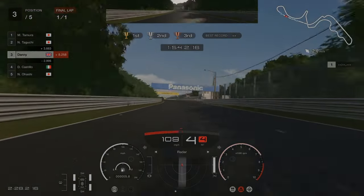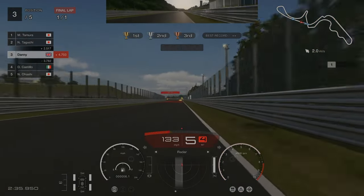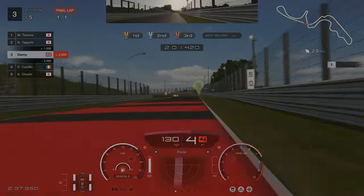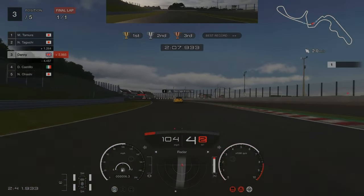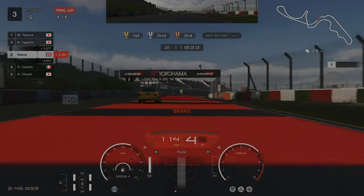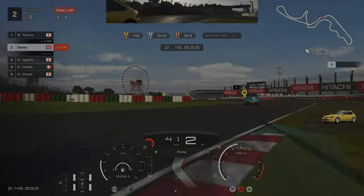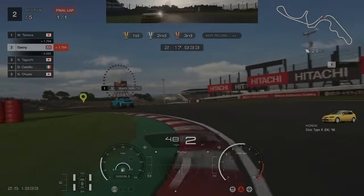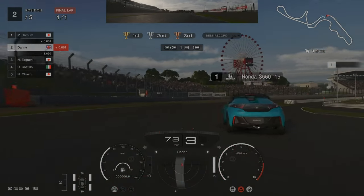Coming down this straight you should make up roughly around 6 seconds on the two cars in front by the time you've got to the 1:30R. Go for the overtake into the chicane on the second place car, and by the time you've got around them it's just a straight drag race to the end against a very slow first place car.